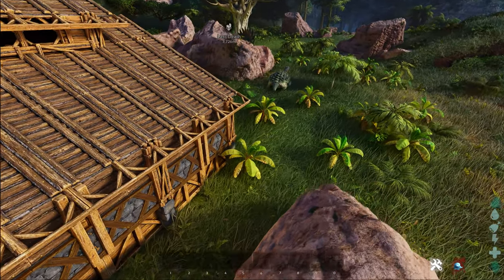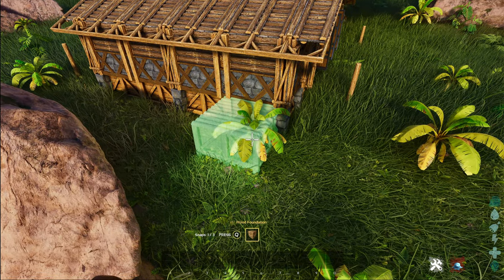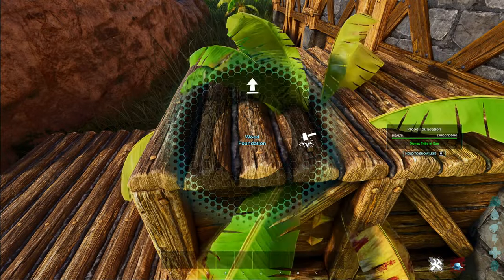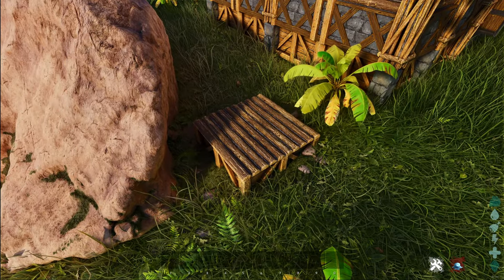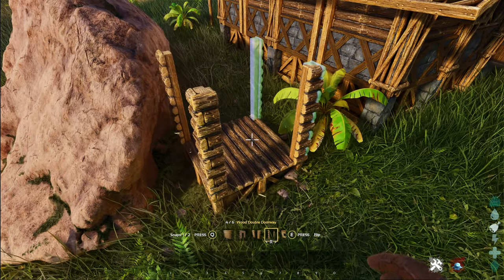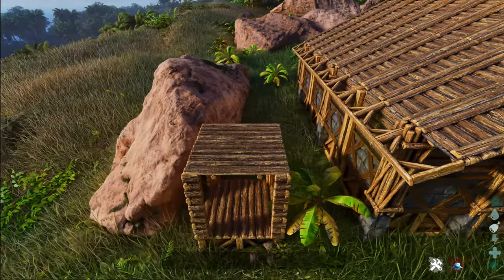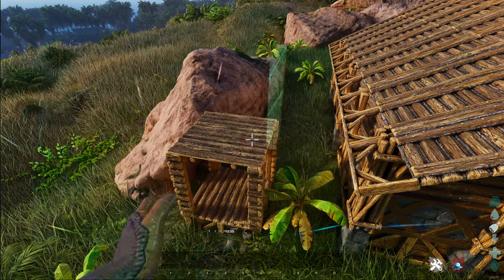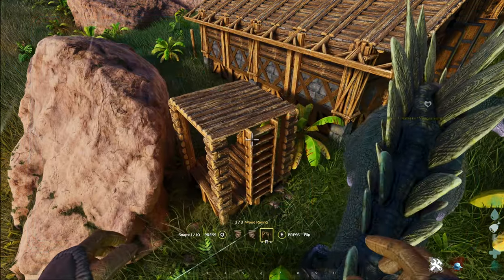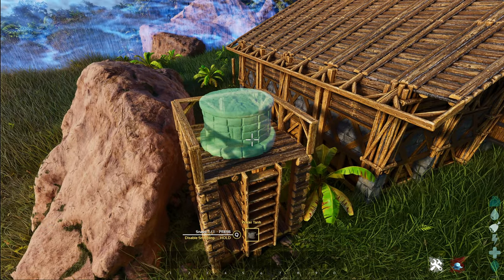The last thing we need to put down is the water tower. On mine I just snap it to the edge corner, and I've used a foundation there just to space it one foundation's width away — you can use a thatch foundation which is a bit cheaper. Then double doorways around the edge, your single wooden ceiling goes here, and you've got one ladder as well — place that on whatever side you wish. Then railings leaving a gap on the side where you put your ladder.